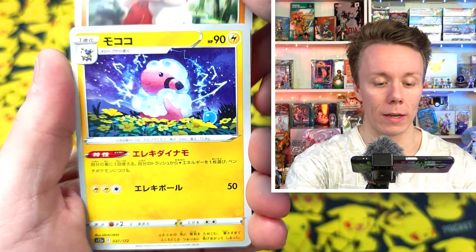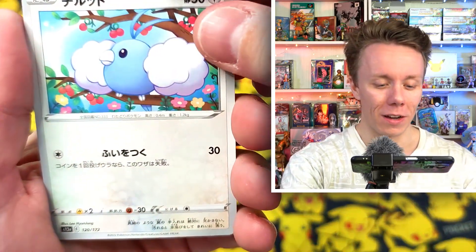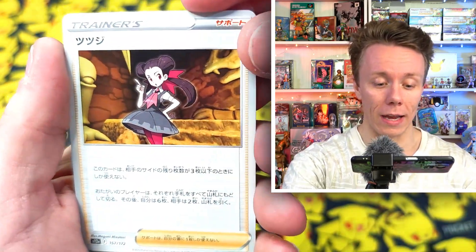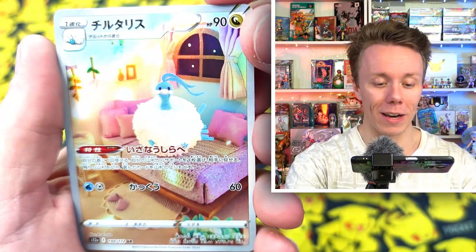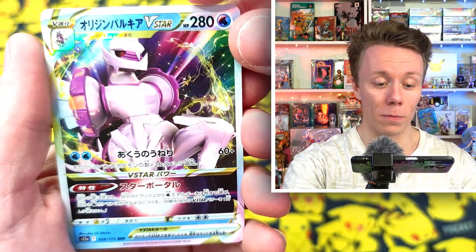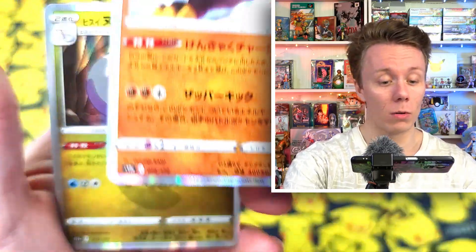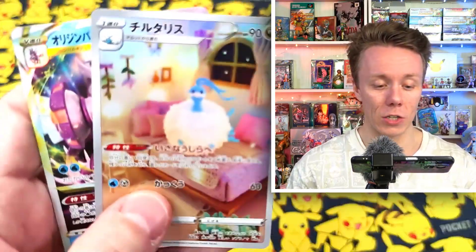We have a Hisuian Growlithe, we have a Mareep, no — Flaffy. There's a Swablu, there's a Poncho, there's some Trekking Shoes, there's a Tsutsuche, so that's the Roxanne. We got an art rare Altaria — Altaria is adorable! We got an Origin Form Palkia V-Star, we also have a Zapdos. I'm going to guess Articuno after this. No — Goodra. Wow, cool first packet — two really nice pulls!